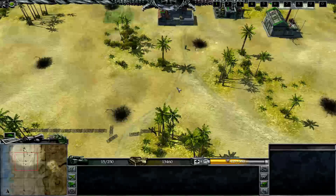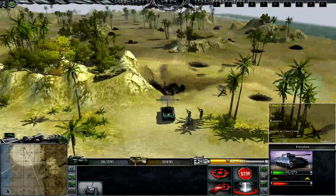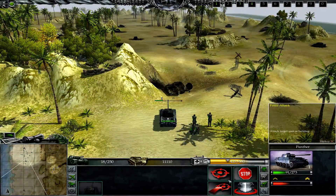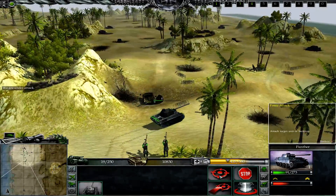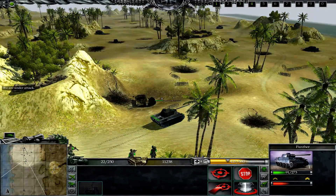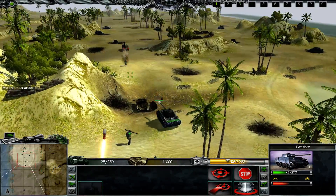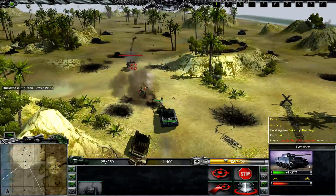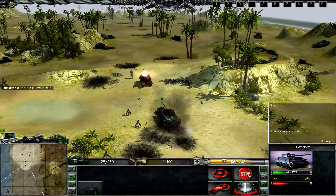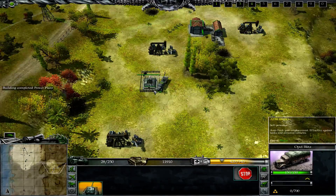Let me go ahead and get an anti-tank gun. You can also give orders while using the sky view. I do like the physics in this game, but it reminds me of the wacky physics in Generals Zero Hour as well.